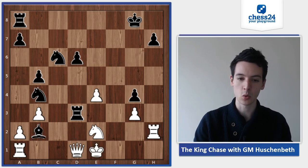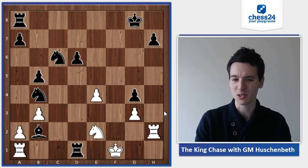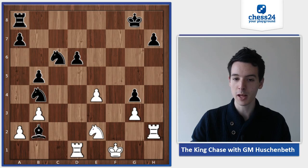Bishop takes b2 — the queen is still hanging, and the rook is hanging obviously. So king f1, but now just rook takes d1, rook takes d1, and we count the material: black has two minor pieces for the rook plus a pawn — that's more than enough, and he's just winning here.